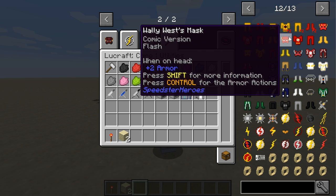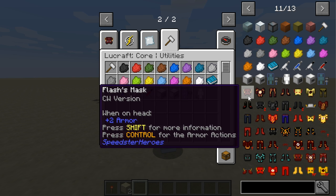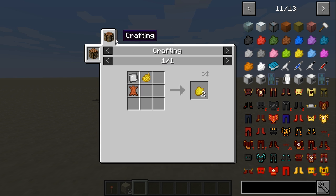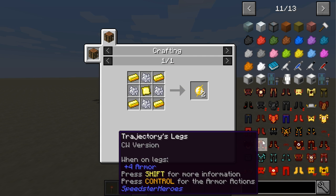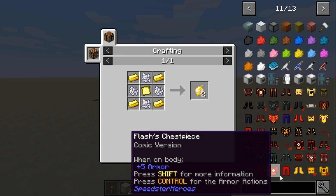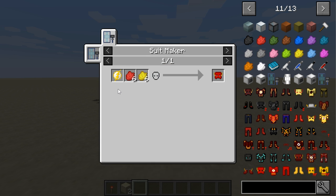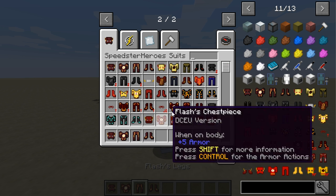Let's get to some suits. You've got all these different suits. Starting with the Flash suit from the CW version — the recipe uses some yellow reinforced tripolymer in a normal crafting table, plus a Flash symbol which you can craft or find in a dungeon. There's also the reverse Flash, kid Flash, and Flash masks from the comic version. The comic version needs six yellow reinforced tripolymer instead of just four.